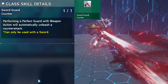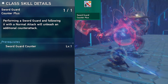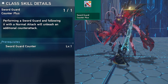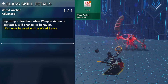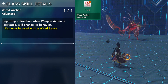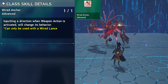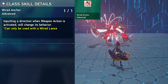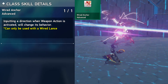Sword Guard Counter lets you automatically attack after doing a perfect guard. Sword Guard Counter Plus lets you do an additional normal attack after performing a perfect guard. Wired Anchor Advance grants you more accessibility when using the weapon action with your Wired Lance, giving you more options with your movement keys. Pressing forward after the weapon action will pull you towards the enemy. Pressing sideways lets you do a quick slash if you tap the directional button, or a big AoE attack surrounding all enemies if you hold it.